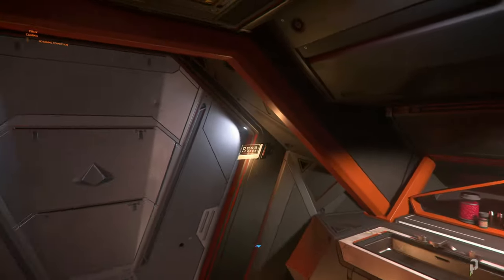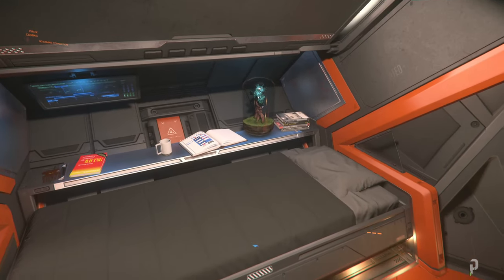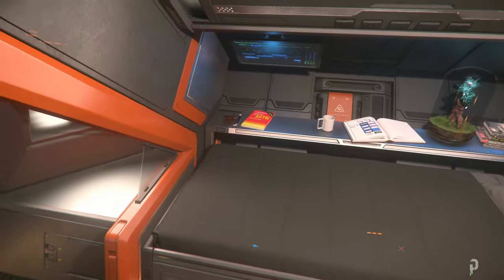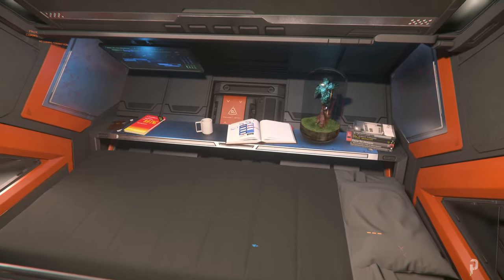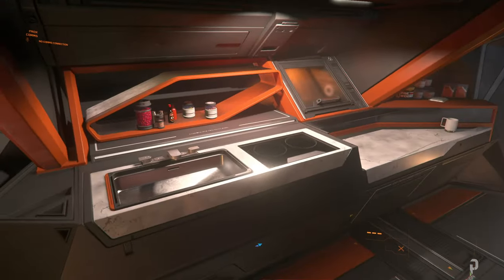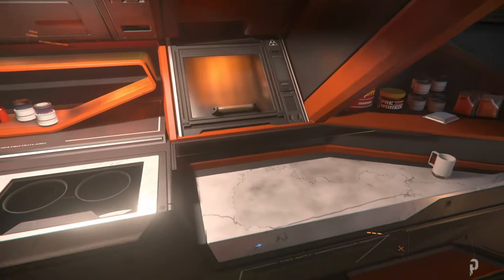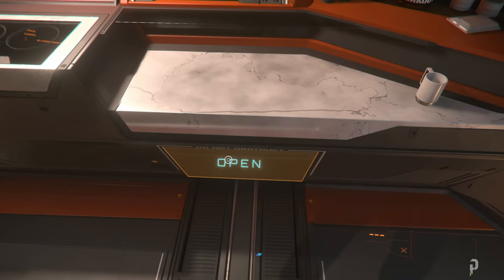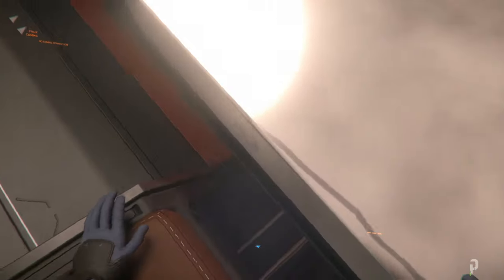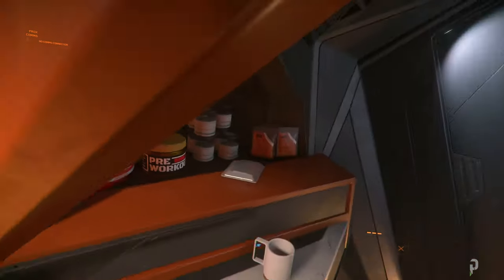Right here near the cockpit you have access to a bed, so you can log off from the ship without needing to go to a space station. There are various items placed around, and I'm sure they'll give us the ability to place our own things. There's also a kitchenette with different spots to place items, and a seat where you can sit down and eat.